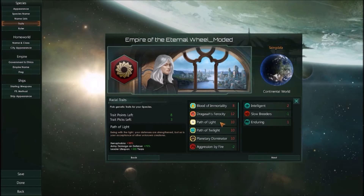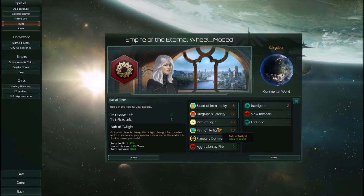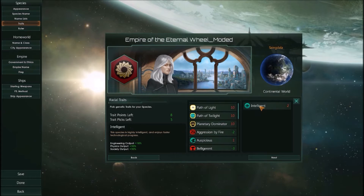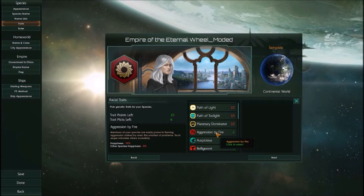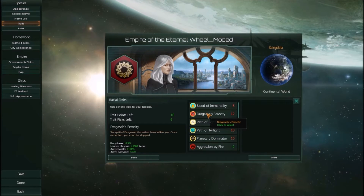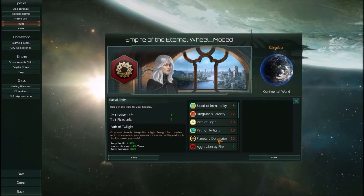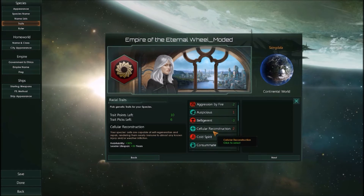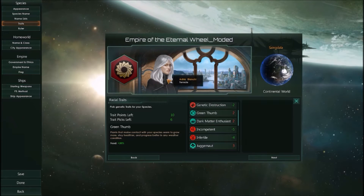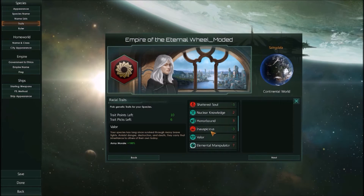Now we get to our traits - and our traits are working. We can pick 12 of them. Draksha's Fury - that is 10,000 years, which I kind of want. The idea behind why I went with this, I'll get to in a bit.